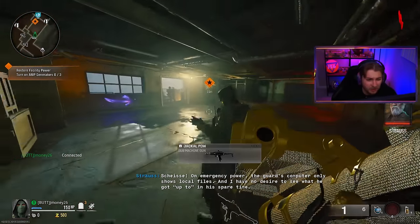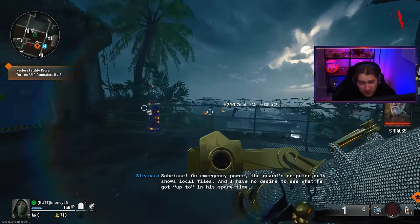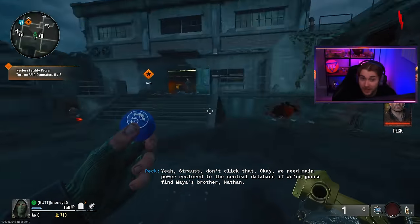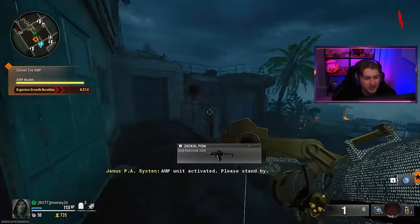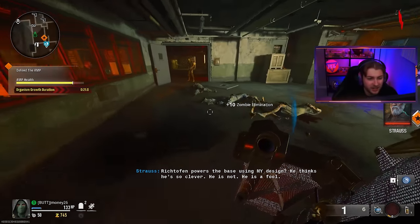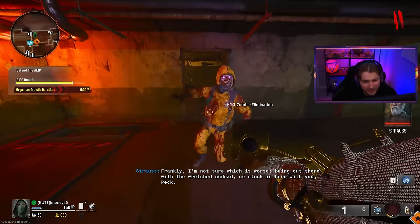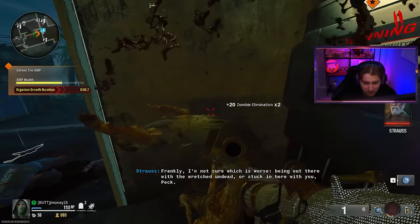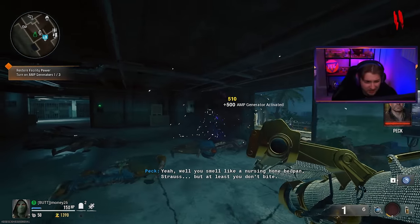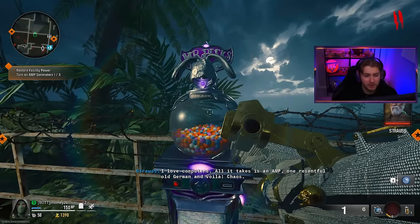I'm not gonna lie, when I first saw this as the challenge I was a little bit nervous, because most of the time when you're using an explosive weapon you want PHD so you're not going to do self-explosive damage and down yourself. But we have a nice little strategy that I think is actually gonna be pretty fun to pull off. In these early rounds we can just melee the zombies — we don't even have to worry about shooting a rocket and doing damage to ourselves. Honestly, I don't even think we need PHD.